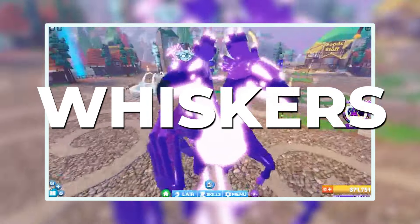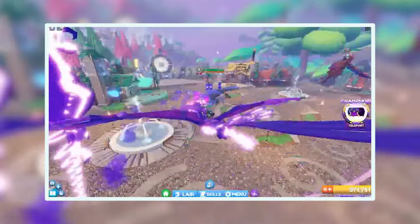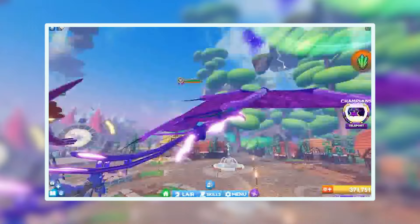There are 5 mutations: horns, whiskers, back feathers, wing fans, and feet feathers. It might be a beautiful dragon, but do keep in mind that its level 1 stats are below average.